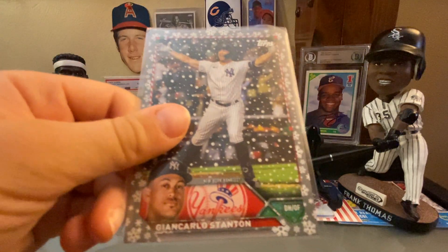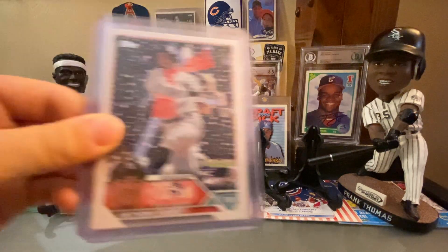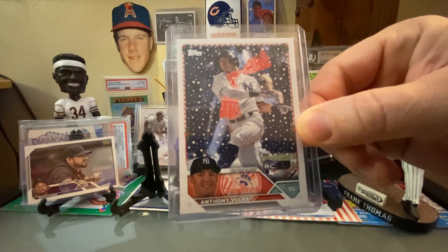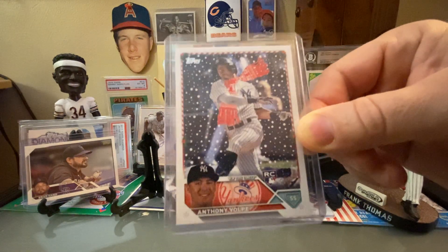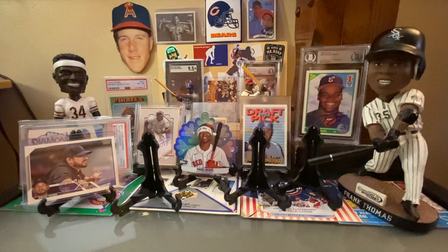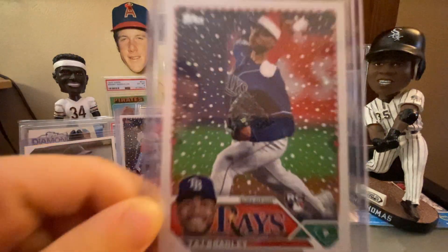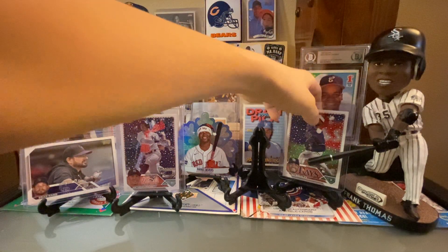And then I got two really cool inserts — an Anthony Volpe rookie with a scarf. If you're not familiar with Holiday, they have short prints and super short prints, and they have either a candy cane for a bat, a scarf, a Santa hat, Christmas lights around as a chain, sometimes a belt too. Taz Bradley rookie with the Santa hat. So that's why it is a really fun set to rip.